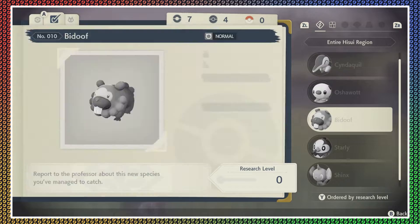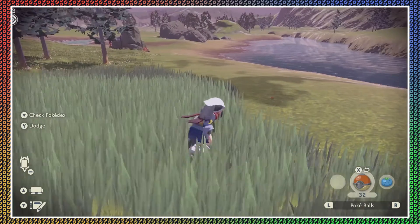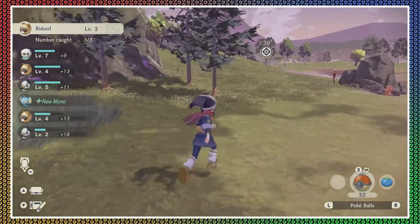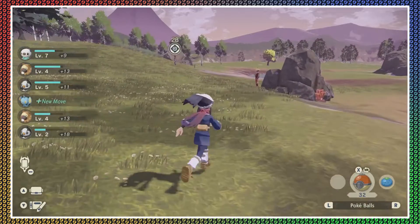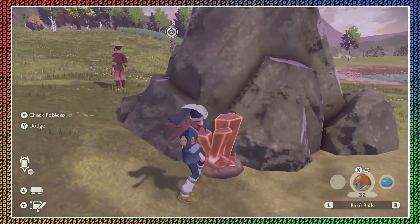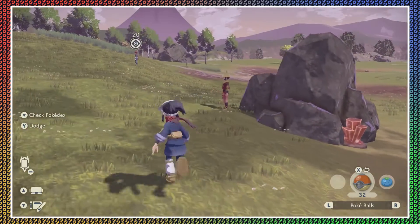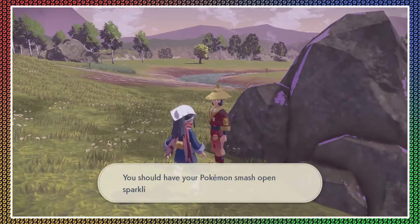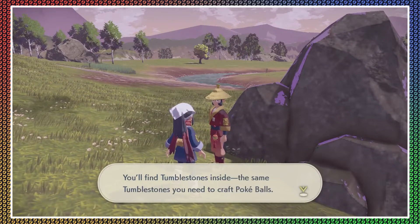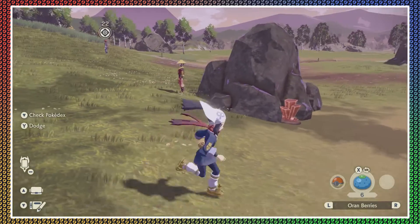He didn't see anything. I don't know how to read that, to be honest. And that — a Gigantamax crystal? Looks like it. Is that what it is? What's it doing here? You should have your Pokemon smash open sparkling rocks for you — you'll find tumble stones inside, the same tumble stones you need to craft Pokeballs.